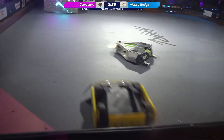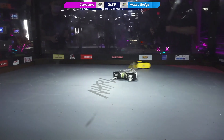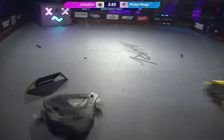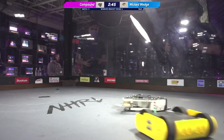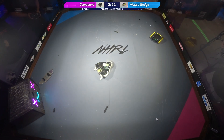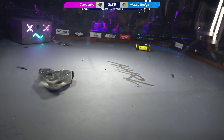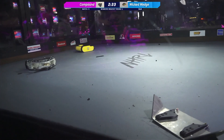Big angry box rush there. Wicked Wedge is really showing some aggression in the early parts of this fight, but we are up to speed on Compound. There goes the wedge from Wicked Wedge — it is now just Wicked. These hits from Compound are super impressive. That's quite a vertical spinner on there. Looks like they've got a nice vertical disc on the back as well.